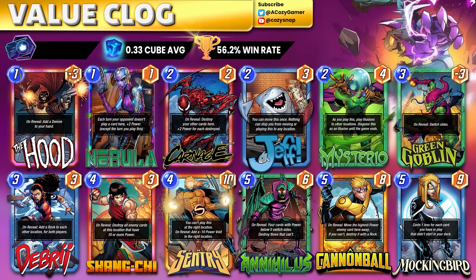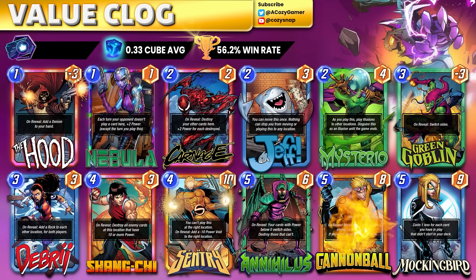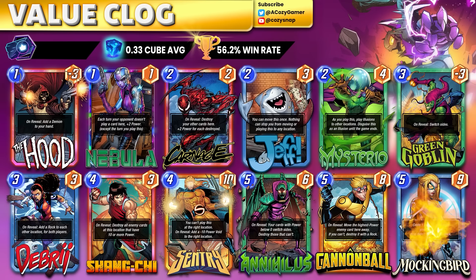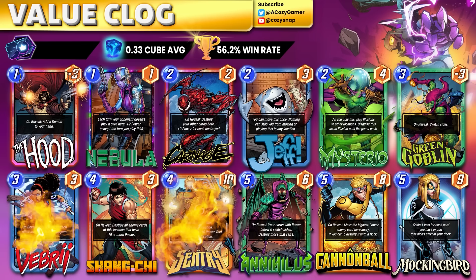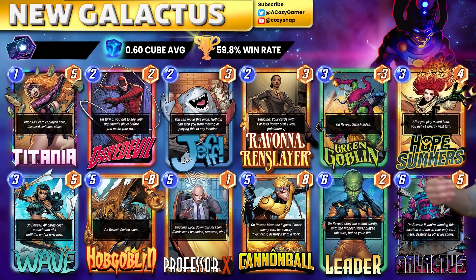We've also got a Value Clog deck. If you know your way around location filling and the sleeper package as a whole — if you don't know what card to buy — you don't need Annihilus; the Hood and Sentry are all you need to get the job done. Cannonball adds some strength but you can sub him out. Mockingbird is really good here with a lot of ways to get her out cheaper via Sentry and Debris. You've got counter options with Shang-Chi and the stats are speaking for themselves on this one.